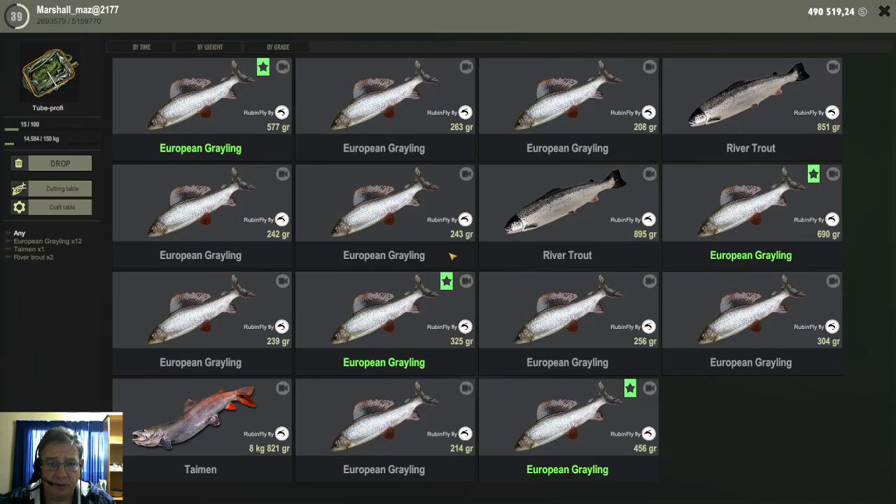Let me just show you guys the timon I was talking about. You see this little timon — 8kg timon. Every now and then one of these pops up and they take the fly as well. An 8kg timon is a very small timon, it's a baby timon. But if you were using, for example, an 8kg fly rod, this little 8kg timon will easily spool you. That's why I tend to use the 18kg fly rod when fly fishing in this river in Finland.